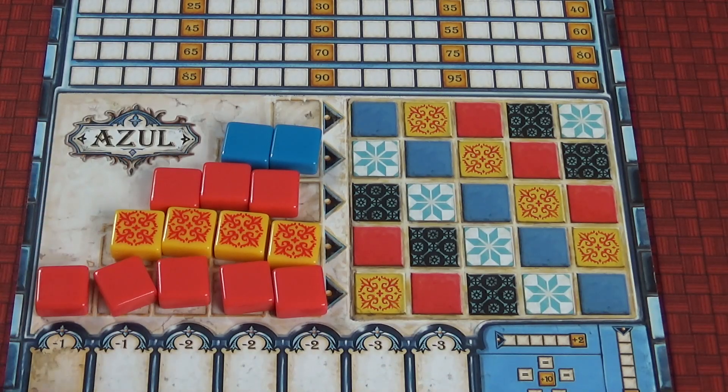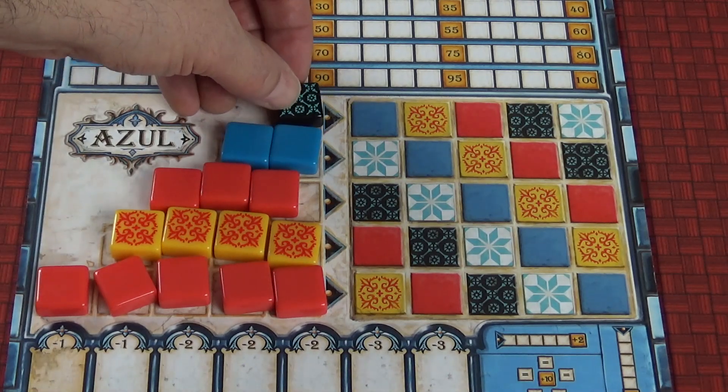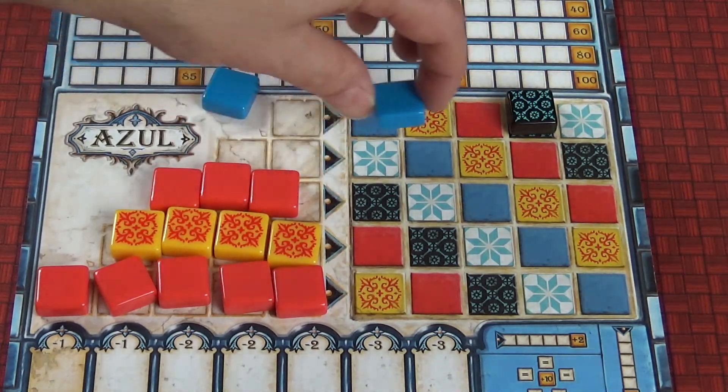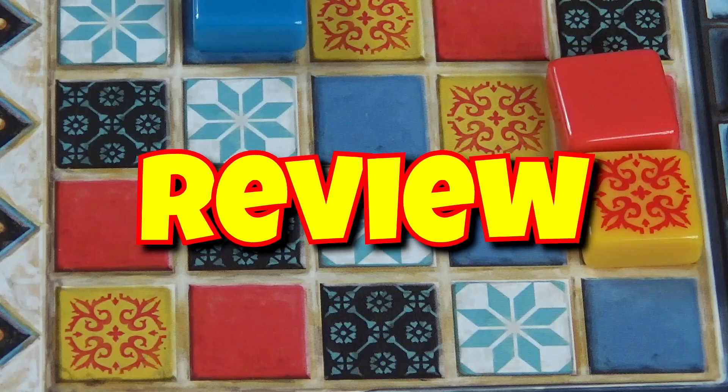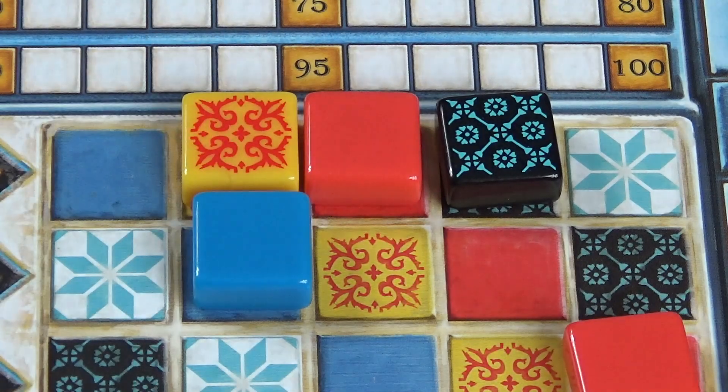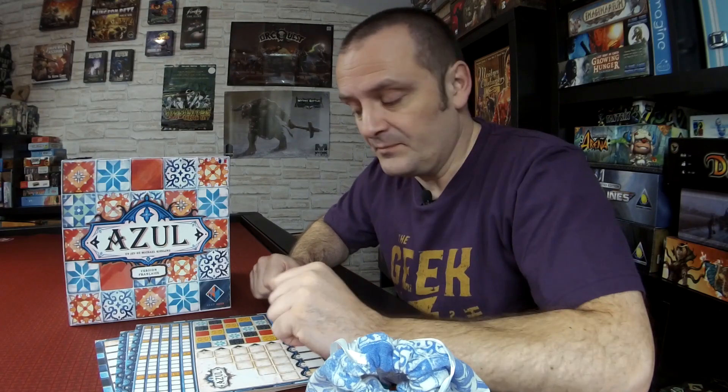The basics of Azul are simple: you're going to be collecting tiles and getting a set of either one, two, three, four, or five, which will correspond with your player board. Once you've completed a set, you'll place that tile on your wall and score points. The point scoring is very simple — if you place a tile out on its own it gives you one point; if you place a tile next to another tile either horizontally or vertically, it gives you a point for each tile touching. So the more tiles you collectively put together in lines, horizontal and vertical, the more points you score — like a multiplier as the game goes on.